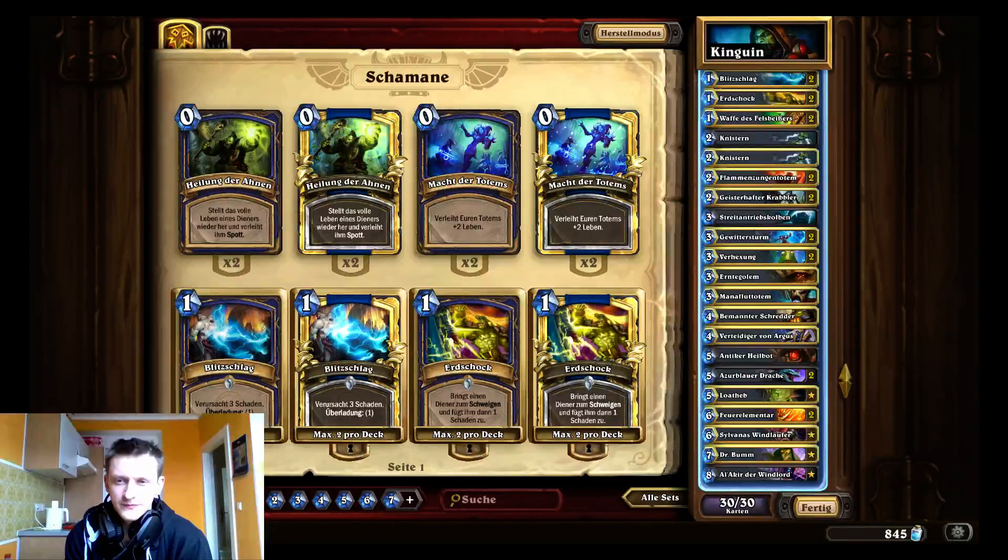I play double Earthshock to deal with those and protect your board. Flametongue Totem is still good because I play Haunted Creepers. In my opinion Haunted Creepers are a core part of Shaman — I tried playing without them, and a lot of players cut two-drops because they want to play Totem on turn two, which is understandable. But that doesn't guarantee Flametongue Totem, so you want to play durable minions. I play two Haunted Creepers, one Harvest Golem, and one Fredda — sticky minions that will likely stay on board for Flametongue value.